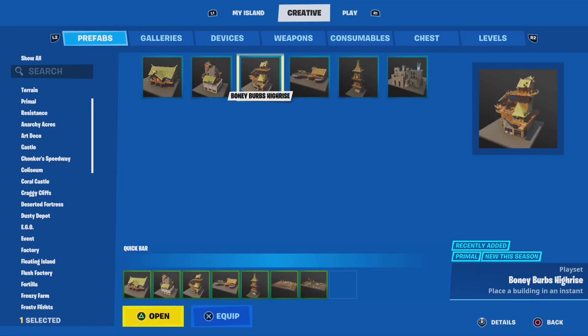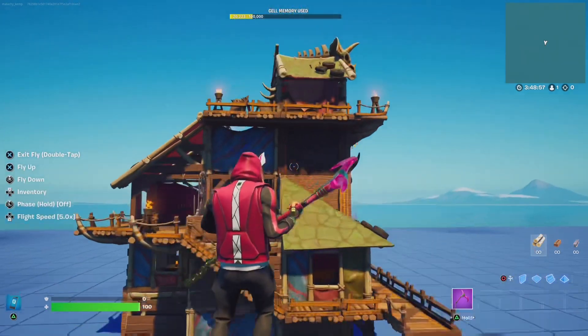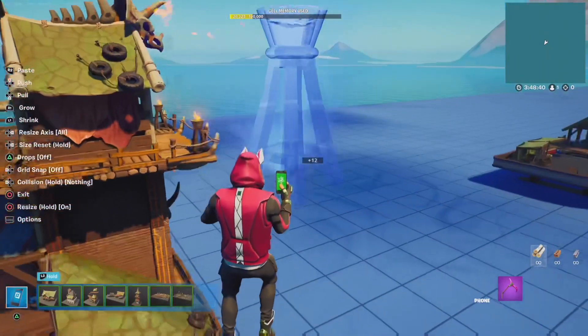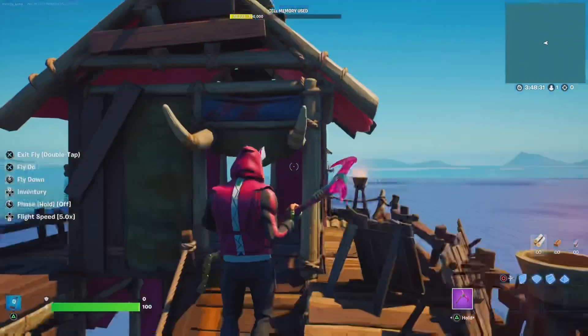Up next is the high-rise building. There's not much to say for this prefab that we haven't already covered, but we have more painted walls, these cool colorful lights, cool torches, and these bones sticking out from the doorway, which is super cool.